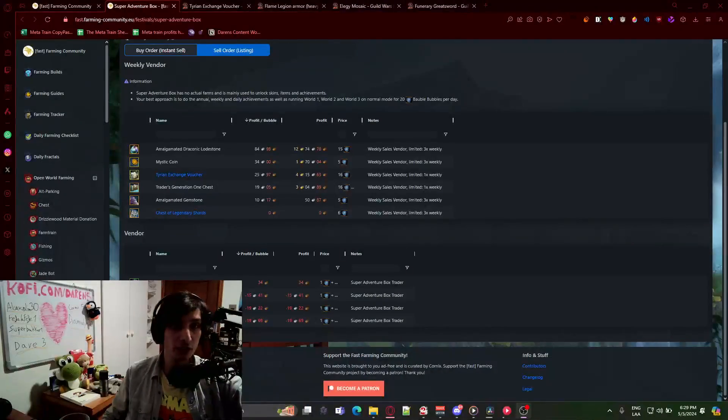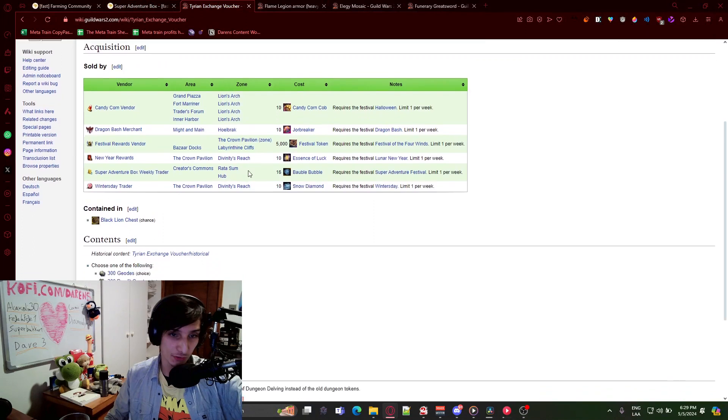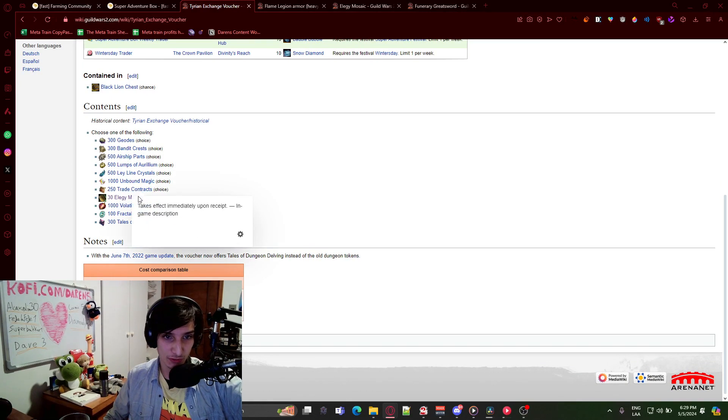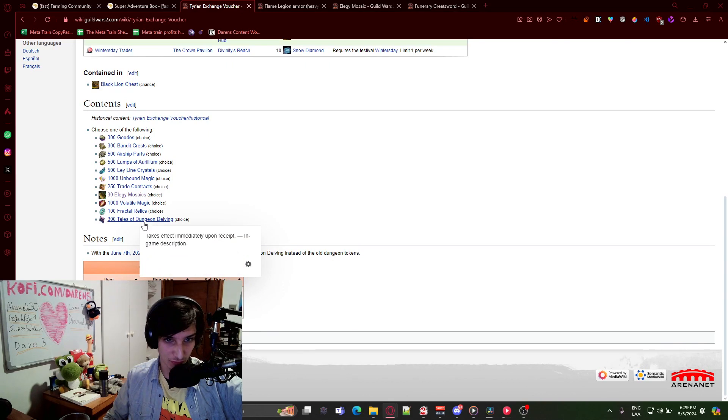So what is this item in the first place? The Tyrian Exchange Voucher lets you choose from geodes, bandit crest, airship parts, lumps of aurelium, leyline crystals, unbound magic, trade contracts, elegy mosaics, volatile magic, fractal relics, and tales of dungeon delving. Each of those is used for different stuff.